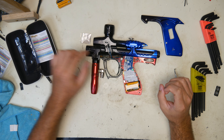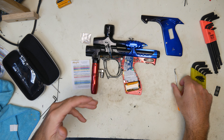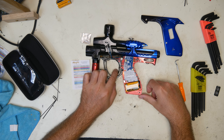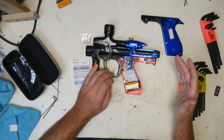The first one's green. Green is our dwell, preset right now at 12 milliseconds. Kind of like a Tadau board or a Virtue board, it's 1 millisecond increments. After that, rate of fire is red. It's preset to 10 — you can change it from 1 to 40, whatever you want.